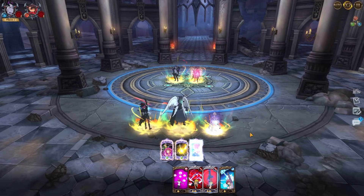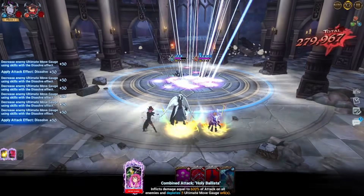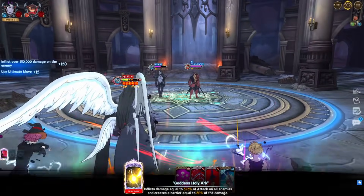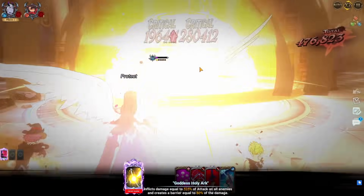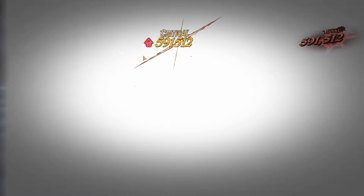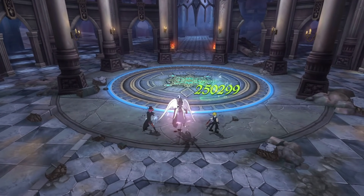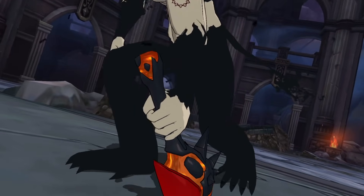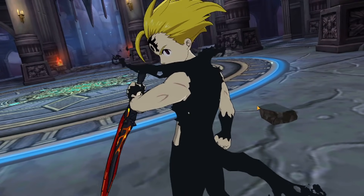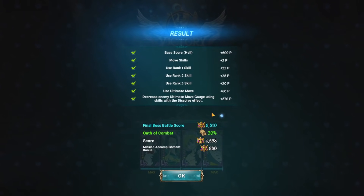As you can see, we are in turn 8, so we do fulfill the oath. And on the right side, Dreyfus has to get critted and die from the ult of Ludusiel. If he doesn't die, he decreases the incoming damage of disadvantage attributes, and your run would be dead. But here as you can see, we actually got a pretty decent run, which is 6810.